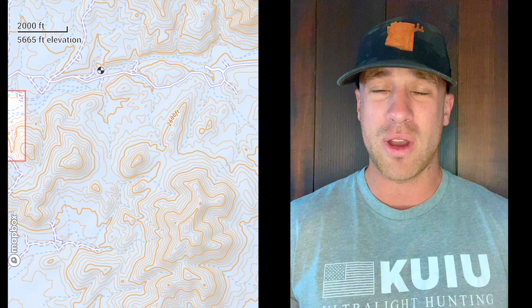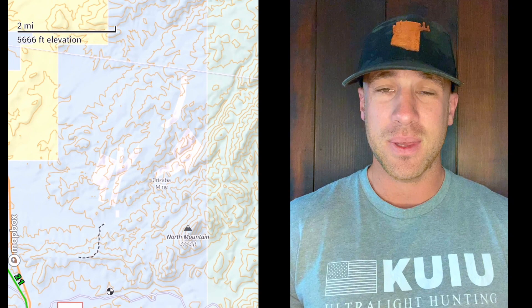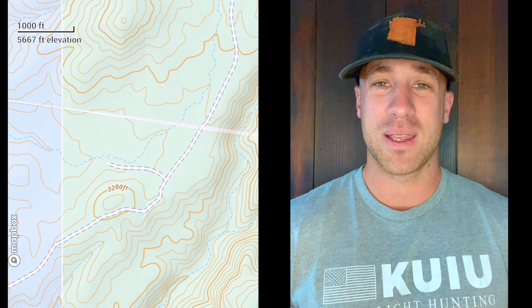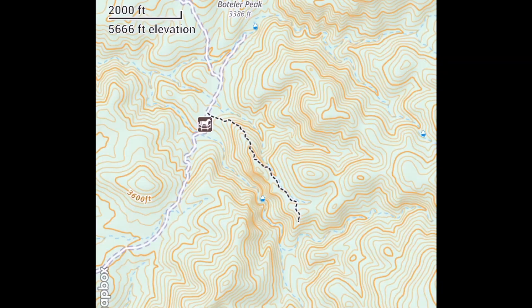The Mogollon Rim creates a habitat environment where so many different animals can thrive. Unit 21 has basically every animal that you can hunt — it's got elk, deer, black bear, mule deer, coues deer, and javelina. There is not really a huntable population of antelope or anything like that, but it's got the main species, and good populations.